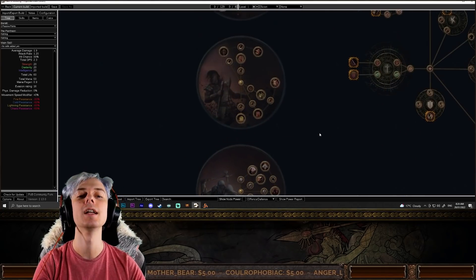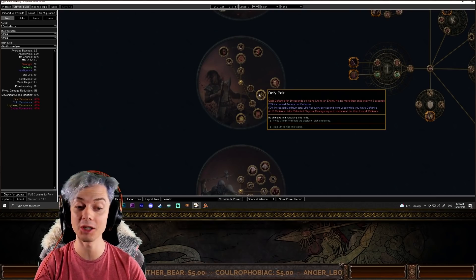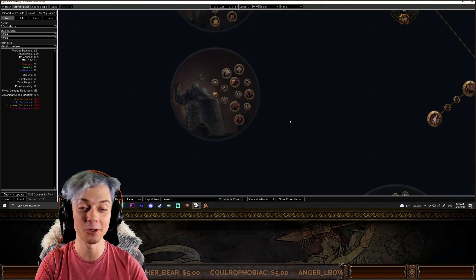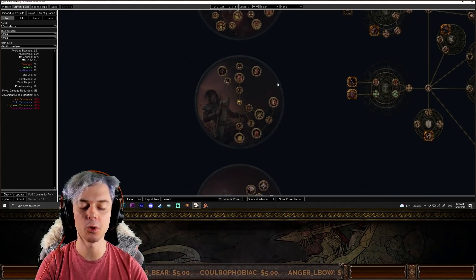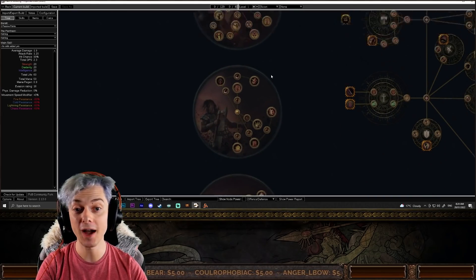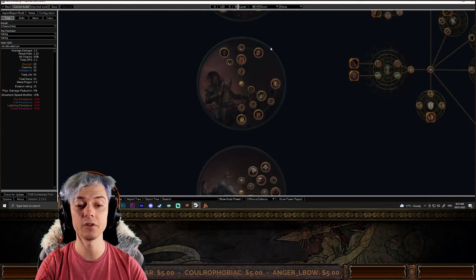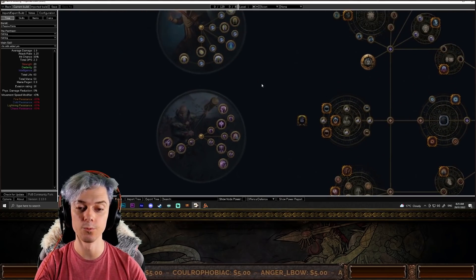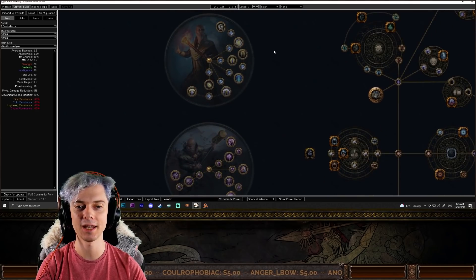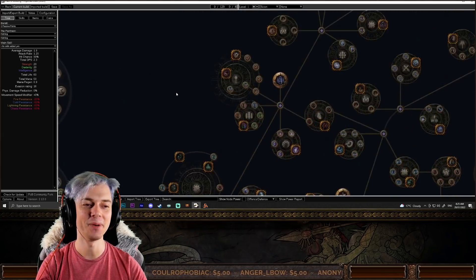You can stack massive defense on a Juggernaut and then pick up Aspect of Carnage to balance out damage — or pick up Defy Pain on a Juggernaut to be almost invincible. For Chieftain, there are nice options if you're a Berserker doing fire damage — penetration or Hinekora's Death's Fury. If you're playing a totem Juggernaut or Berserker, there are totem nodes available too. With the Inquisitor, picking up Battle Mage for Hierophant totems is really cool, and there are interesting Guardian totem options as well.